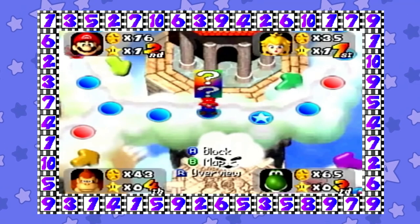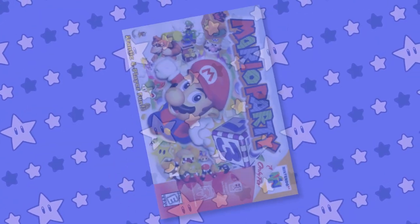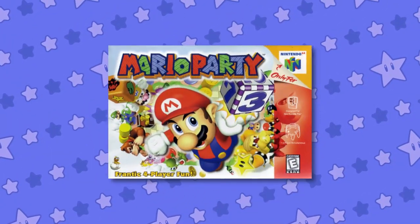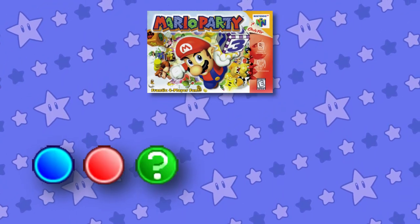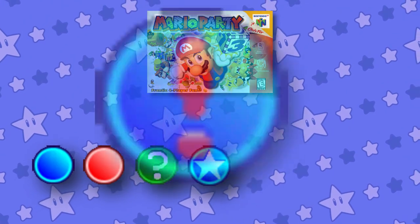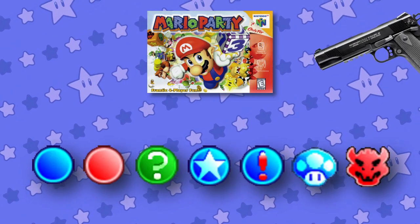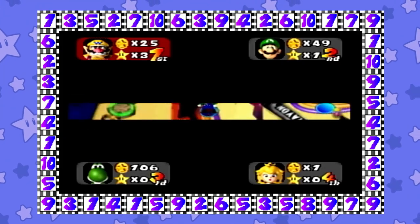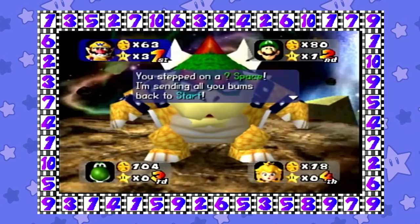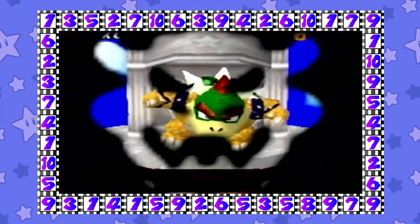I could go in-depth about this game and the other console entries at some point in the future if the interest is there. In this Mario Party entry, we have seven total spaces: the blue space, red space, happening space, minigame space, chance space, mushroom space, and Bowser space. The blue and red spaces are well-known, so we won't elaborate on them. The happening space is board-specific, so there's no reason to go in-depth about that either.